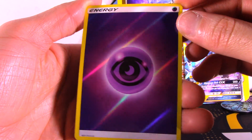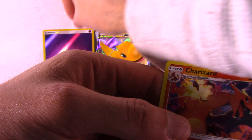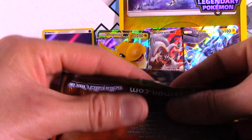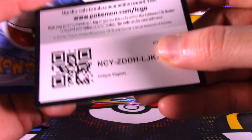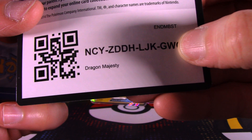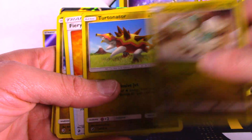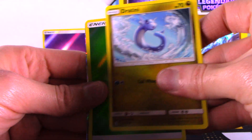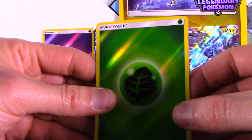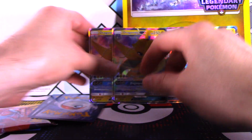Heck yeah! These are probably the rarest reverse holo ones. Energy card. Rare card. No — Char, char. I'll keep this one. A lot of dragons in there. I think I saw something sparkle at the end. Reverse holo — another energy reverse holo. Nice. And another Dragonite GX. Well, that's... okay I guess. But I prefer to get a different kind of holo.